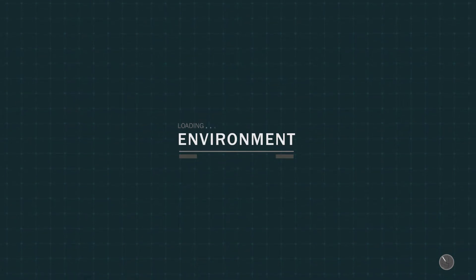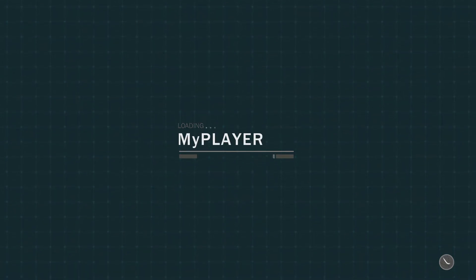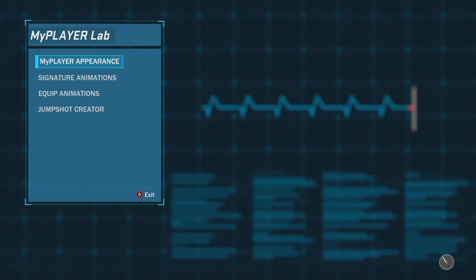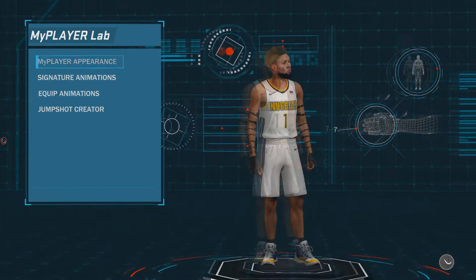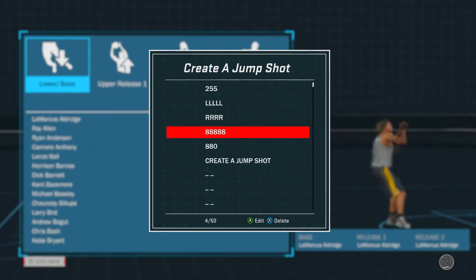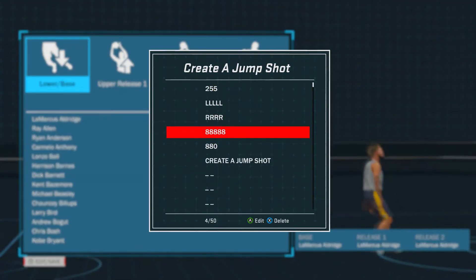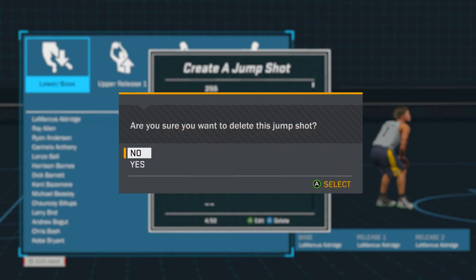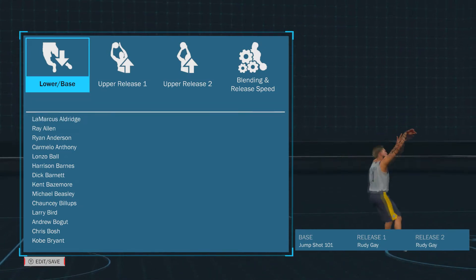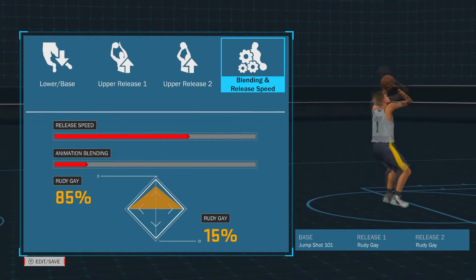So here's the jump shot. And I went on the park to hop on with random players just to test out the jump shot on the park. Here's the jump shot in action. These other jump shots I was trying to find — new park jump shot — but try this out. Try it out on the park. The release is kind of forgiving.